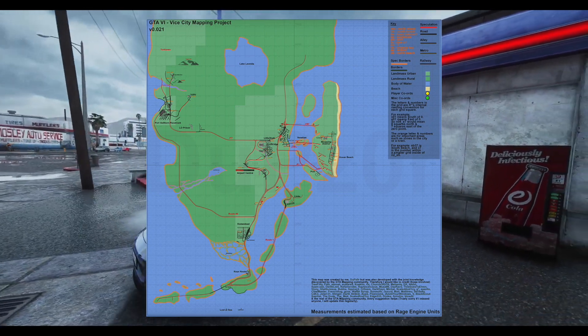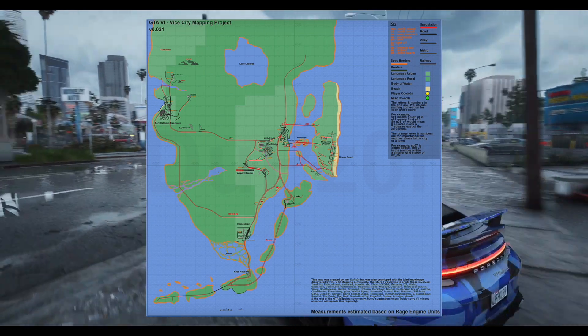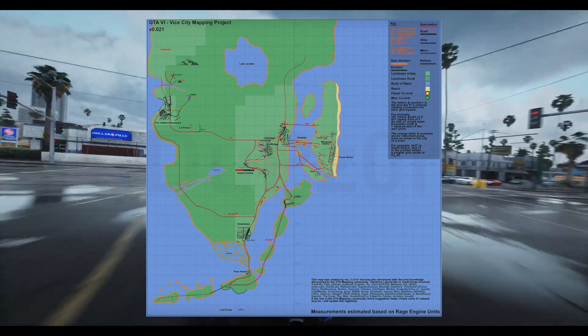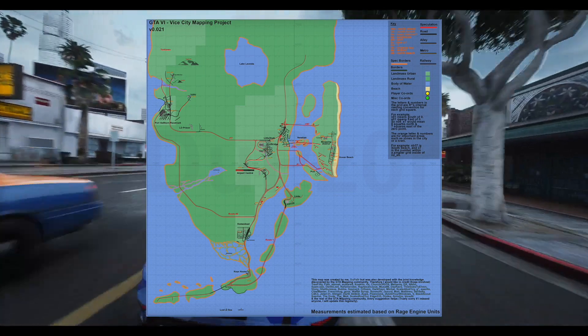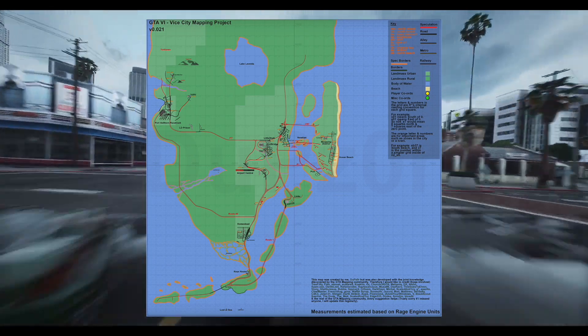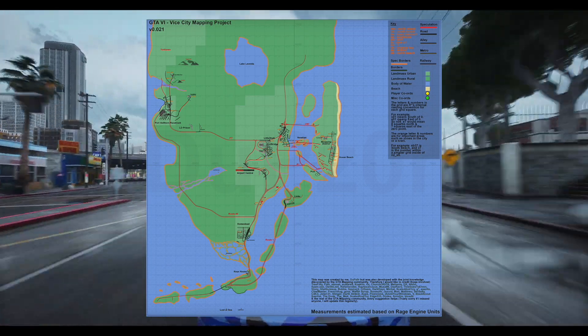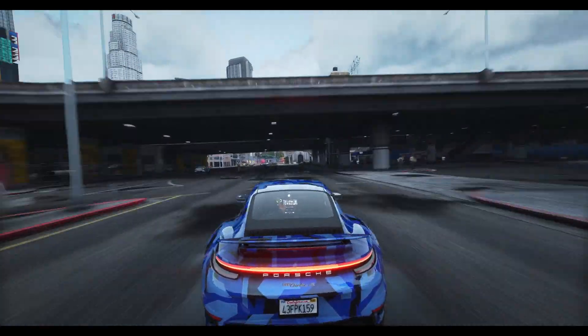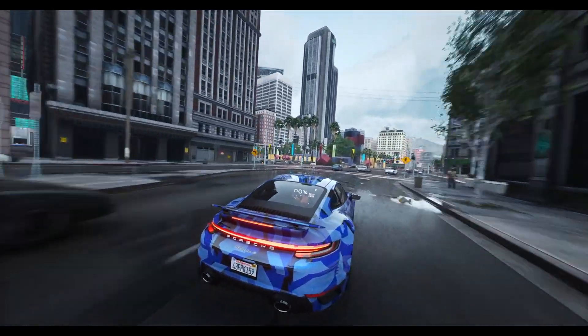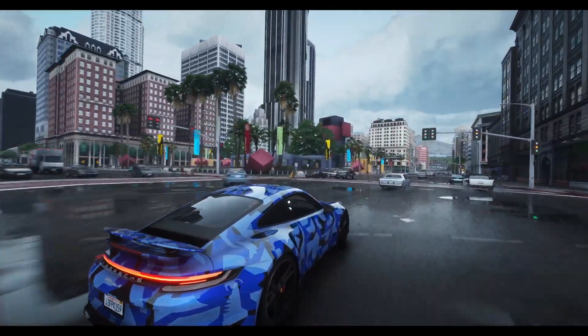This map may not even be the complete picture, as one comment points out the files suggest the map stretches further north than what's depicted. There are rumors suggesting different locations like Liberty City, New York City, the Midwest, the Caribbean, and South America — but these aren't represented in the leak files. Countless cities and towns such as New York Red Hill were found in the files, most pointing north of Port Gellhorn.